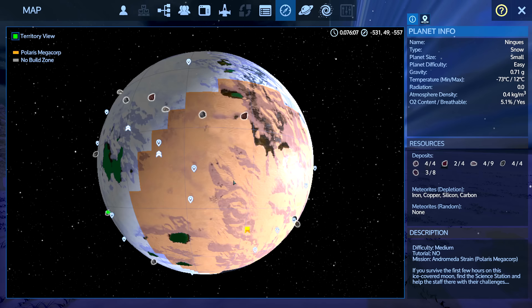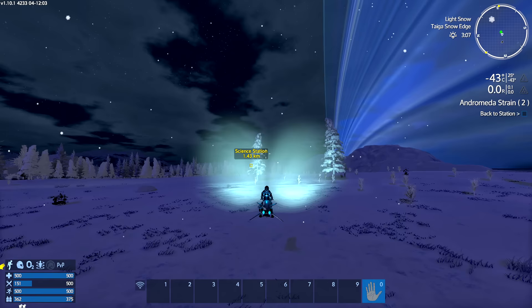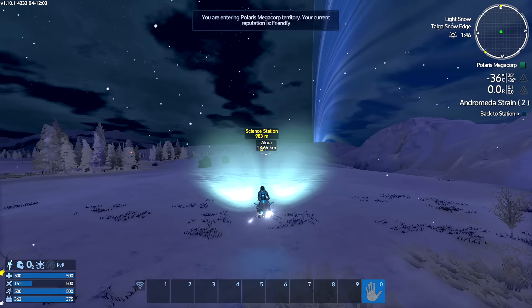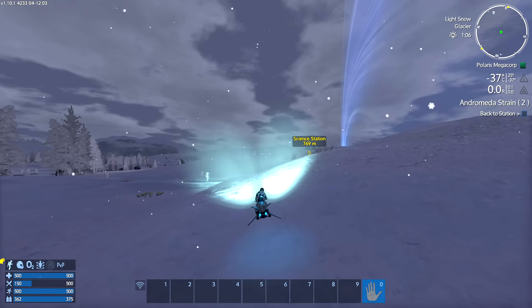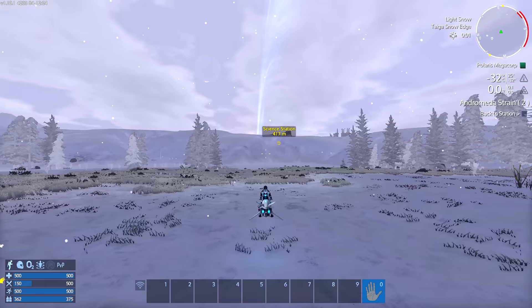Back towards the science station. There's an iron down there that would be good to pick up, but maybe we can stop by on the way home after we talk to the science station. Let's have a little chat with Dr. Hendrill. The hoverbike seems to — touch wood — have stopped jiggering around like a crazy thing. I appreciate you guys in the comments offering suggestions about what may be the cause. Honestly, I don't know. Hoverbike was raised, using space to lift it off, and nothing seemed to stop the jiggling, but today it seems much better.